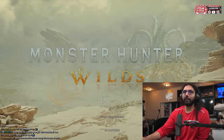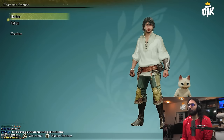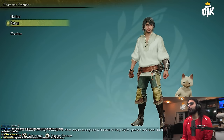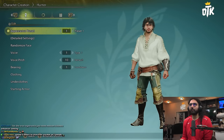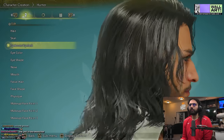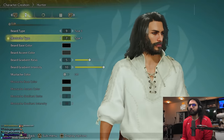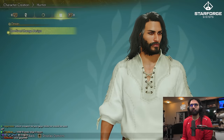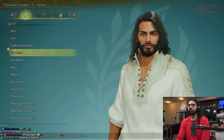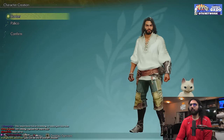Monster Hunter Wilds. OK, here we go. Start game, options, keyboard configuration. We're playing this on PS5. Hunter Palico. The Palico is my little cat. So my Hunter appearance preset — it's kind of close. I might actually be able to make myself. Beard type, mustache type — dude, there's so much you can customize. The character customization is really good. There's a lot of stuff in here. Something seems off, but I'm not going to spend too much time on it. Let's just play it.